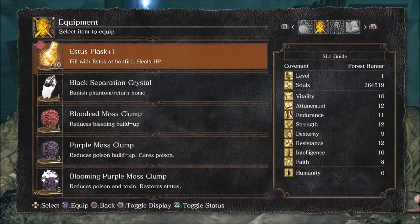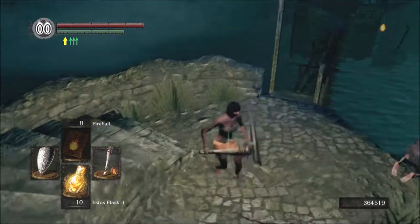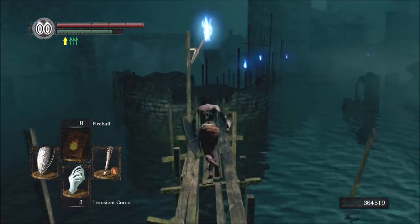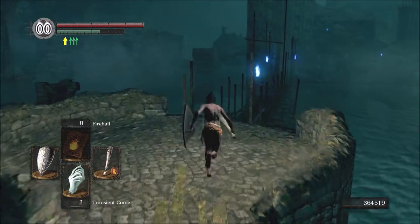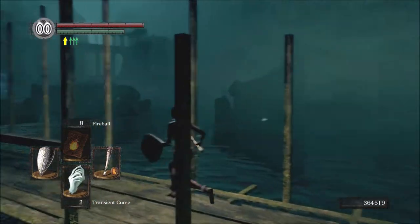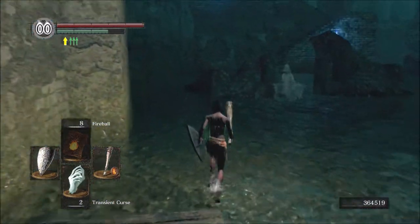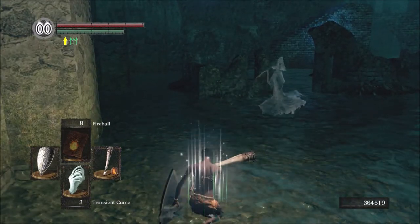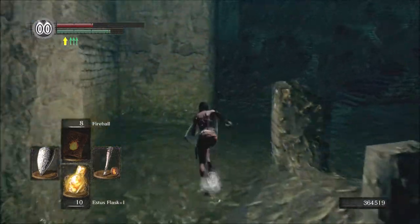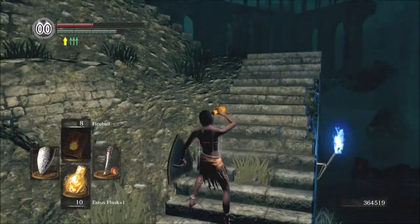Let's make our way just before where Ingrid is. On the way there is actually only one ghost that you need to kill, because it's blocking your way — you can't walk through it.